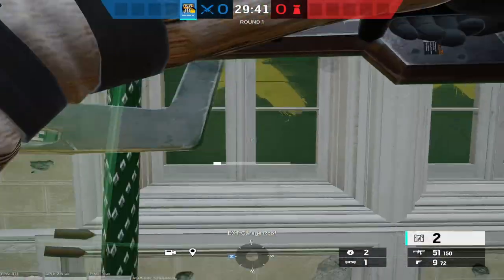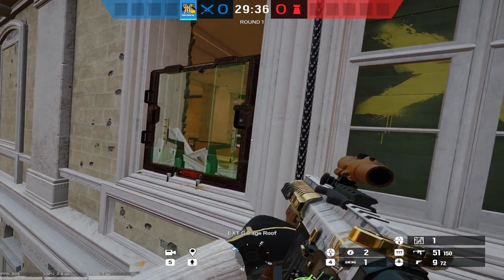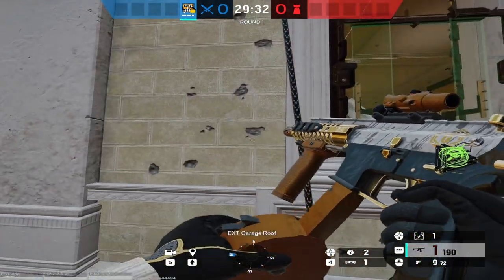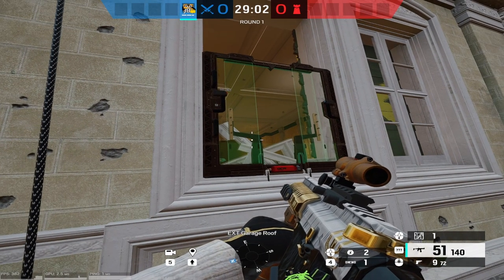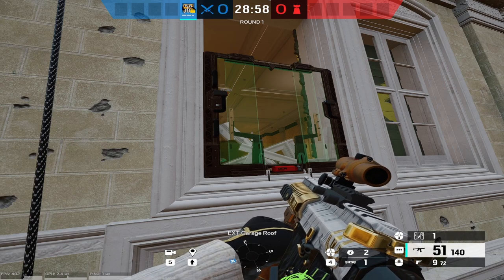If you go up to a window and successfully place your Talon 8 Clear Shield on the window, then playing on windows is pretty easy. You can just quick peek and kind of annoy the Defenders. However, if you do decide to place a shield on the window, this can lead to one of Osa's main counters.